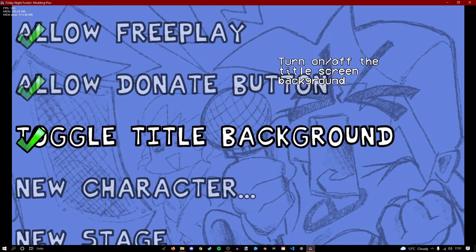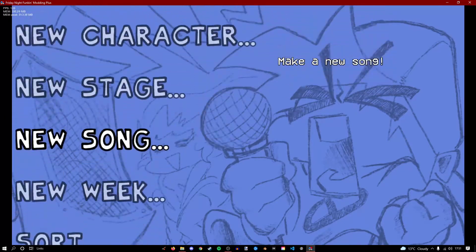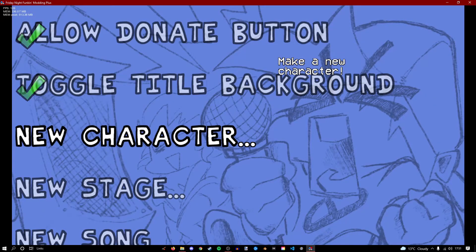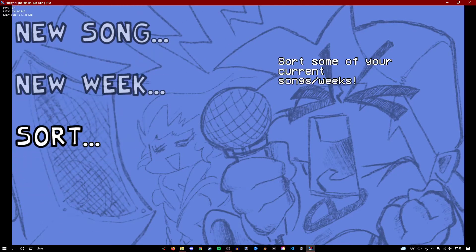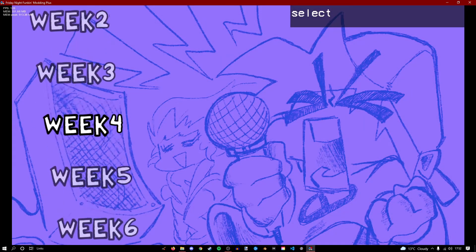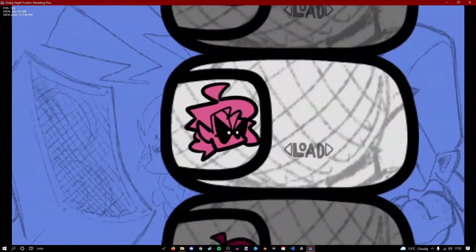You should ignore these options below — it's pretty broken. Anything below this is broken, sort of. Characters don't work, stages don't work. Songs default to the old Modding Plus, whereas you have to do it manually to use version 2. Weeks don't work, and sort is kinda useless — entirely. This category is literally useless, because you're only gonna do this stuff manually anyway.